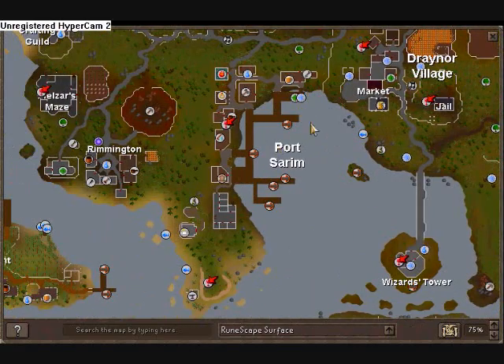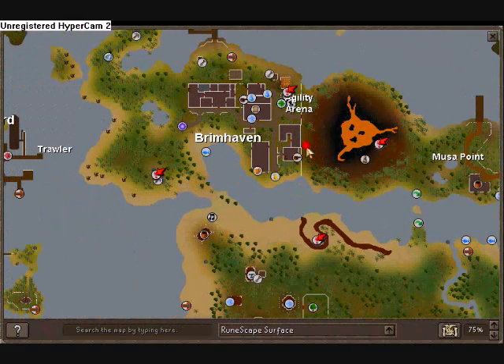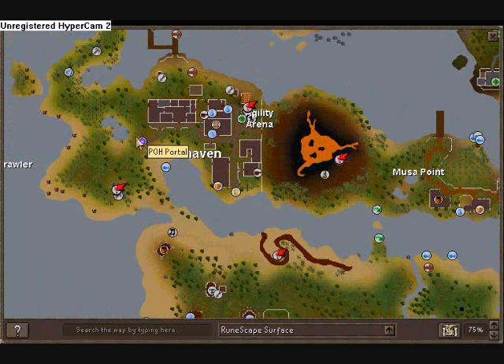You can either teleport to Lumbridge and run to Port Khazard — 30 gp for the boat — then to Karamja, and just run right there.